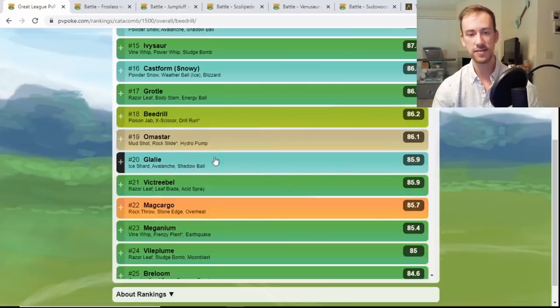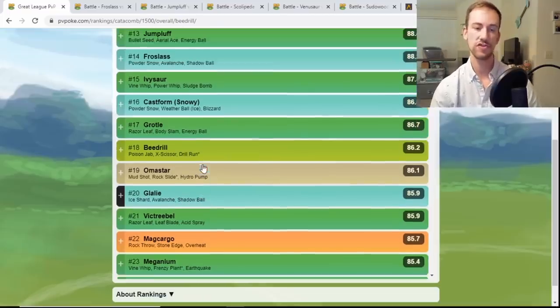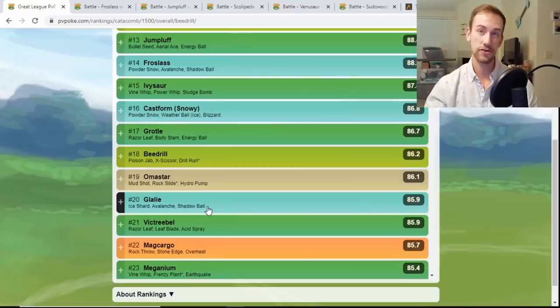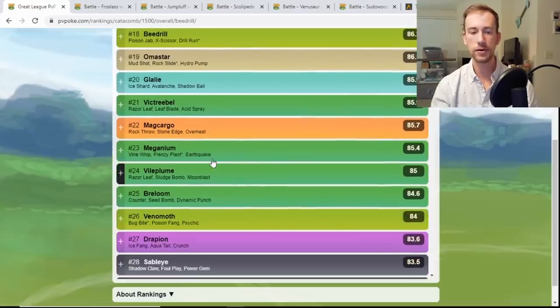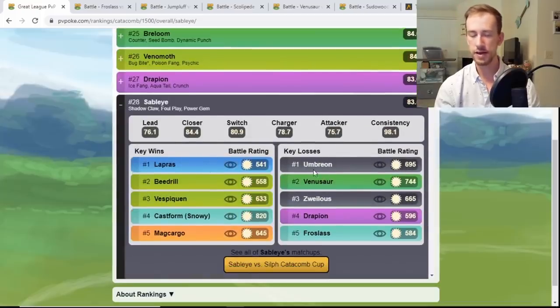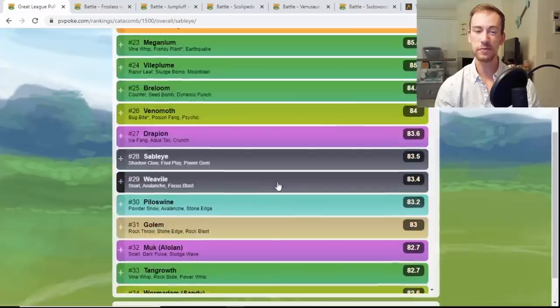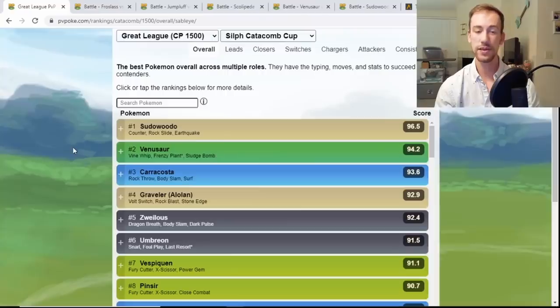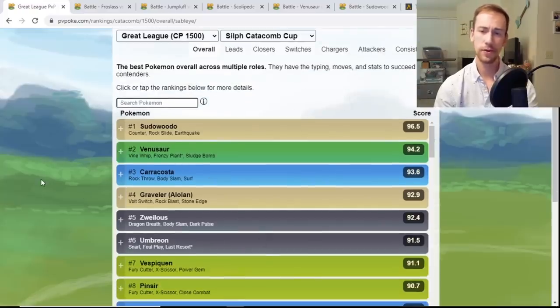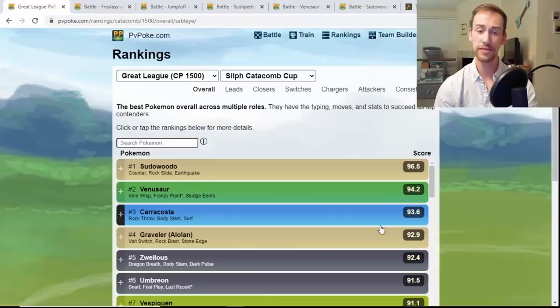Omastar with legacy Rock Slide still looks like it has some play. Glalie — not my biggest fan, it's a knockoff Froslass without the Ghost typing, so you take super effective damage from Counter. Victreebel is another Razor Leafer at number 21. Sableye is down at number 28 — can beat Lapras but loses to Umbreon with a little play against Beedrill and Vespiquen. Hopefully this video helps you get a feel for the top picks. Head over to pvpoke.com, check out the rankings, and I'll see you in the next video.